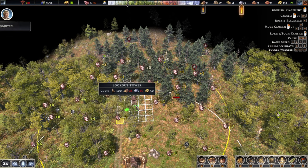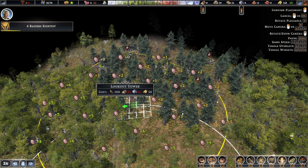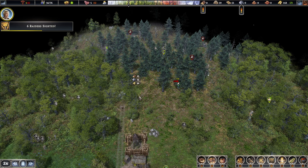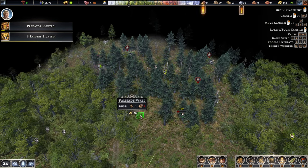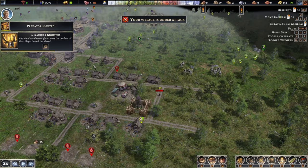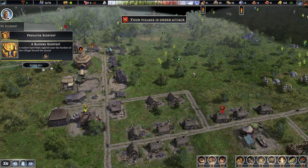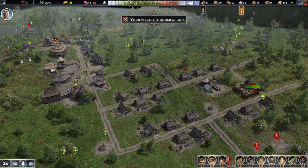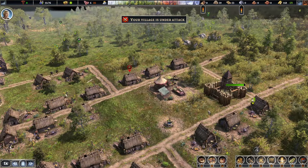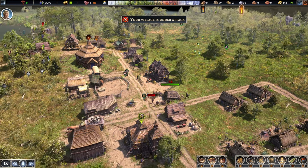I do want to get this tower a little bit closer. We can build it here and we're still within range — confirm. Oh wait, we are under attack — raiders are coming! Let's sound the alarm and see how it goes. Slowing down the time — one has unfortunately fallen on their side. They're attacking our house, which isn't a very nice thing to do. Off you go.